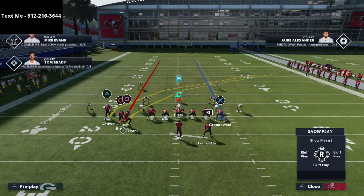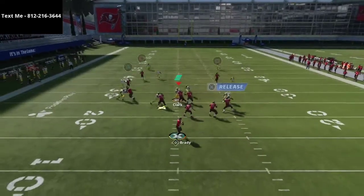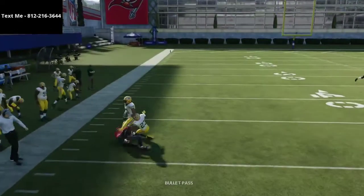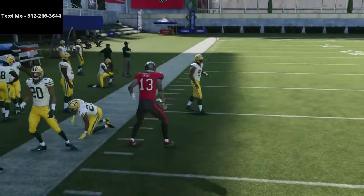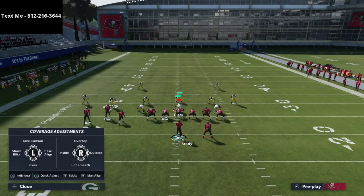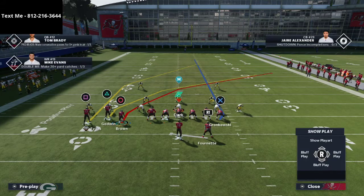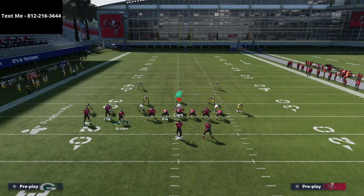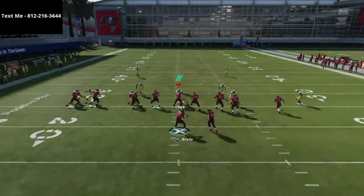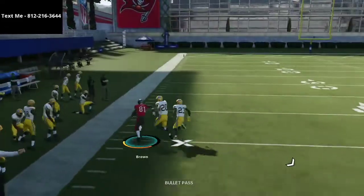What you'll see is this streak is going to really open up windows for the crossing route — that's more for zone coverage. But this crossing route gets absolutely phenomenal separation against man-to-man coverage, as do most crossing routes in this game. The key with this crossing route is that it can be done from either receiver — it doesn't have to be just Mike Evans. When you motion this crossing route over, it really makes a big difference in the effectiveness against man-to-man coverage.